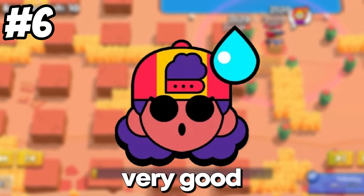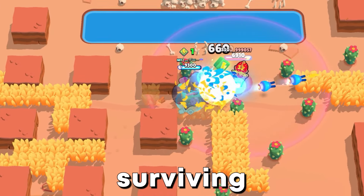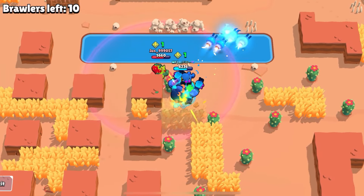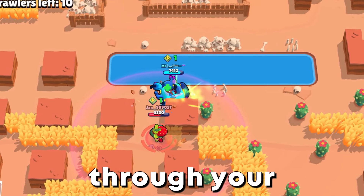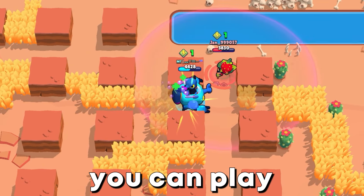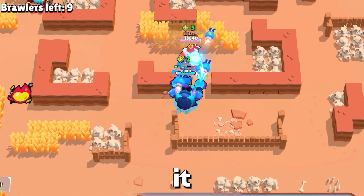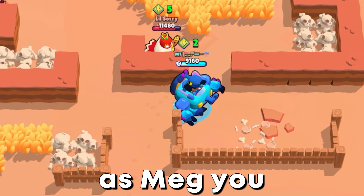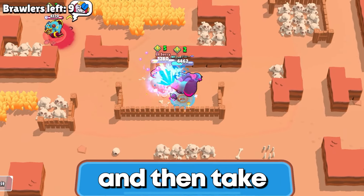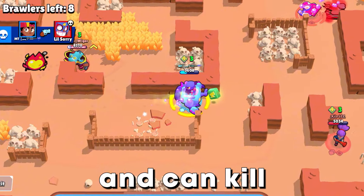Meg is also very good. You have a lot of health, and this is perfect for surviving for a long time. You are good from far away through your normal attack, and good up close through your super and star power. You can play Meg on almost any map as long as there are not too many bushes. As Meg, you want to go for cubes in the beginning and then take the lead in the game.